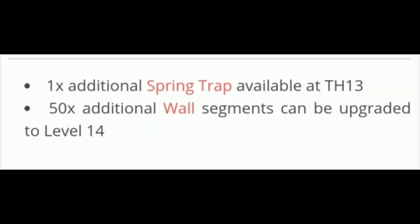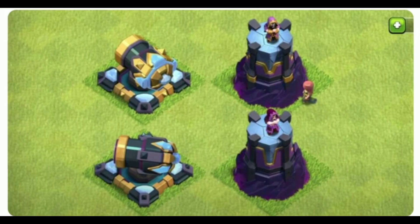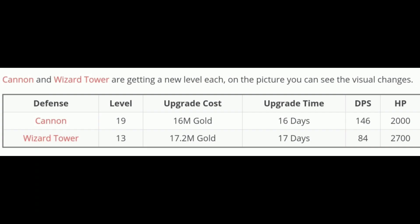Next, we add a spring trap at Town Hall 13. There are level 14 walls. The second one is level 19, the first one is level 18, and the third one is level 13. Damage per second is increasing — 10–15 damage per second, and it is increasing. Damage per second is very important if you go on defense.